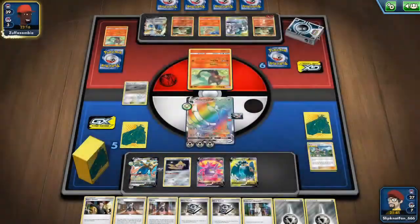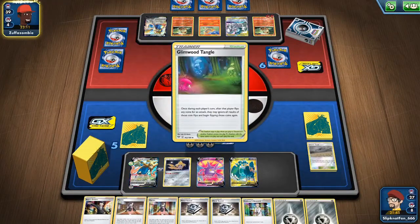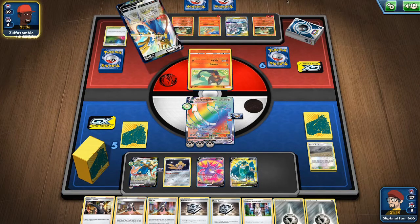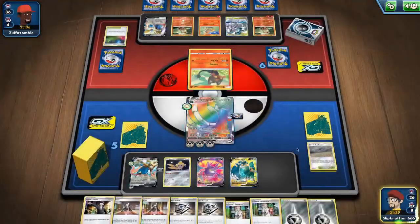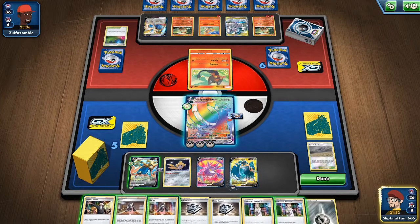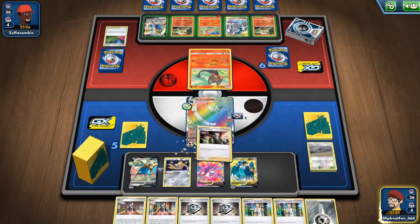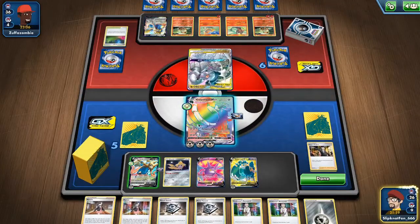We have Growlithe and Arcanine. The Arcanine, I think the max it does is 130 damage, which would resolve into 260 — not even enough to get Copperajah down. What I'm going to do is get an extra energy for the watch today. Let's just do a Boss on this one since we can't knock out his main attacker.